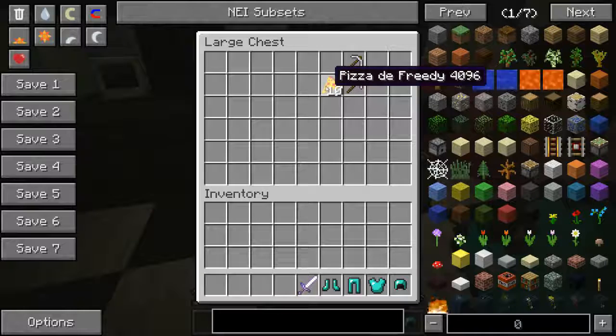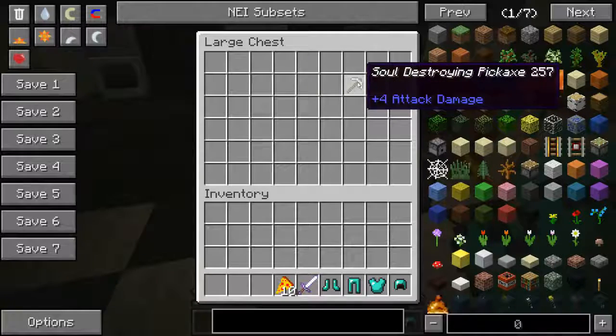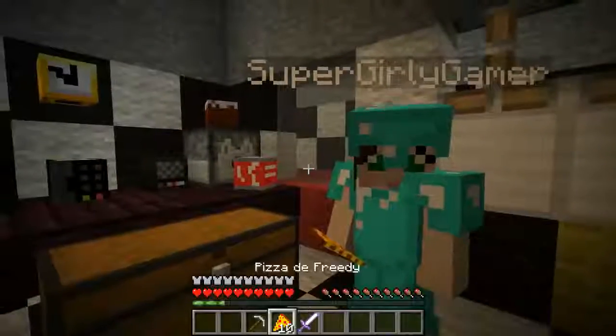What? Wait. I like that. I did not name that. Are you sure? I probably would have named it differently. It's from the mod. I think it's a Spanish mod — Pizza de Freddy. It looks delicious. And the soul destroying pickaxe. This is actually really making me want to eat pizza right now. Eat it.